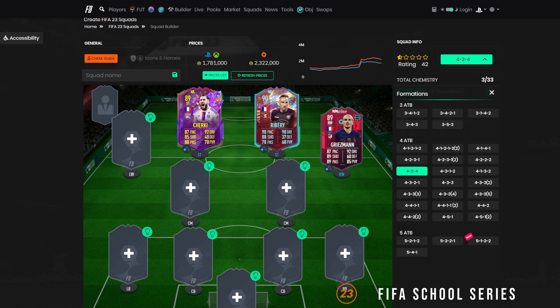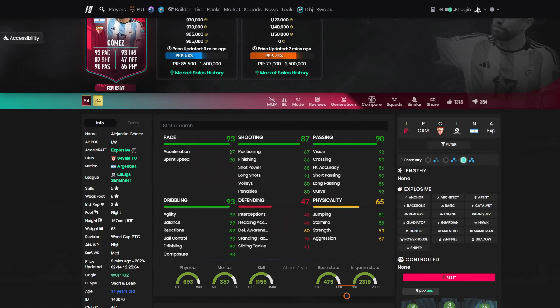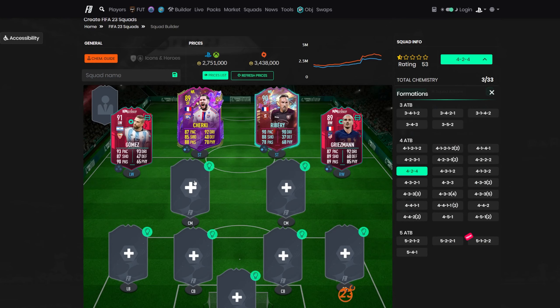To finish off the attack, I was debating left and right, and what I decided to go with is Alejandro Gomez. This does push the budget for this team up exponentially, but Alejandro Gomez is 5-star, 5-star, with a Hunter again — still probably one of the best attackers in the game. All these players have good agility and balance — apart from Ribery, but Ribery can still move. I like these cards because they maneuver. This is probably going to be one of my favorite team builders. At 1 million coins, it's worth it.